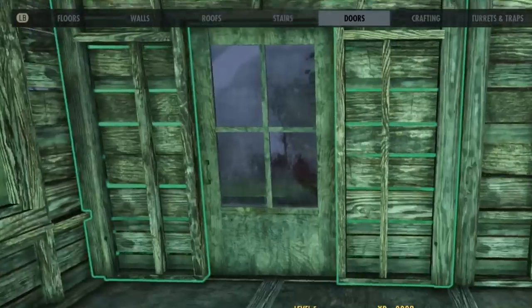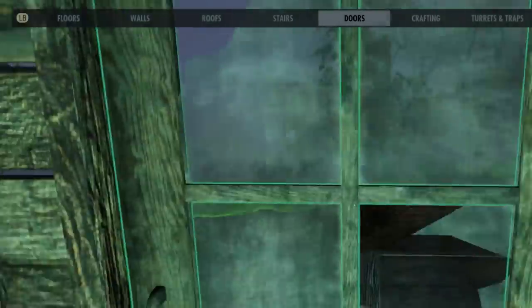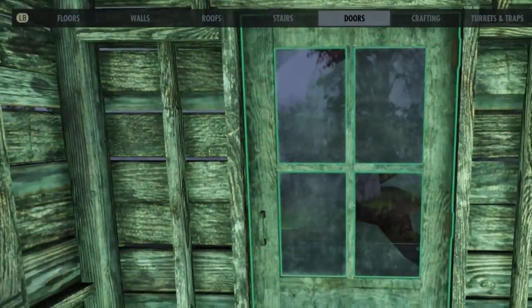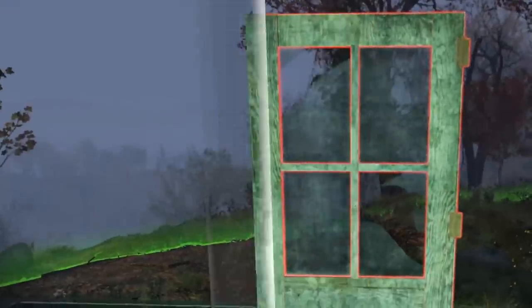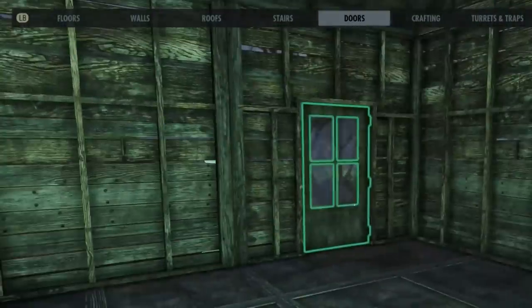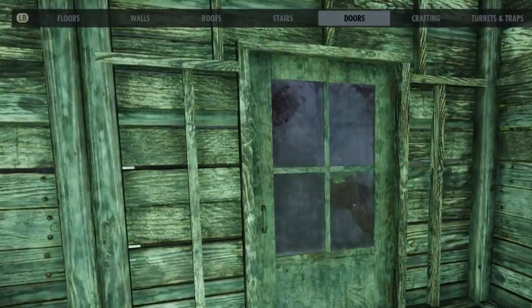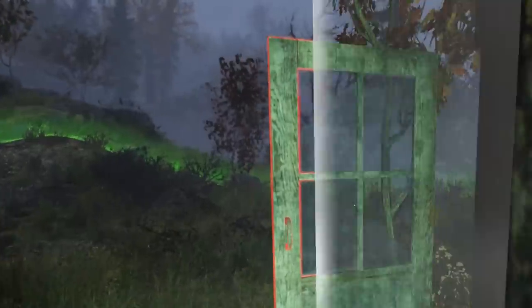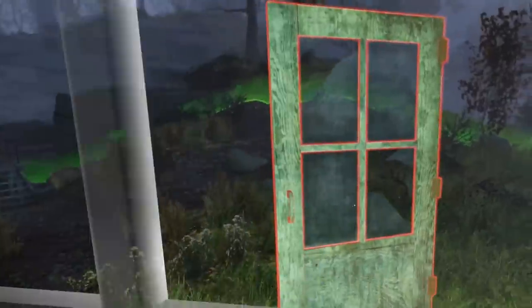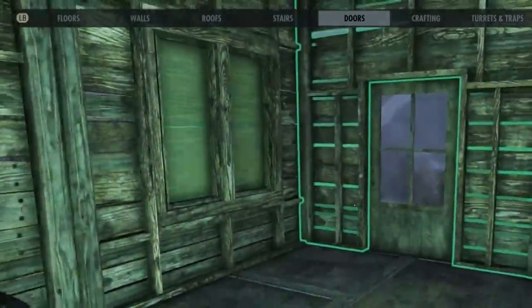Real quick — unless I'm completely missing something, this is dumb. When you place down an object and pick it back up, the game retains the collision as if the object is still there. Right now, since I put doors in, I'm essentially trapped. I can't pick up the door and walk out because the collision is still there. The only way to leave is to exit workshop mode and open one of these doors, or scrap or store something. I thought that was dumb.